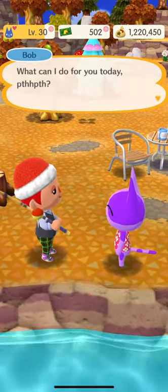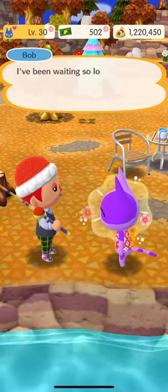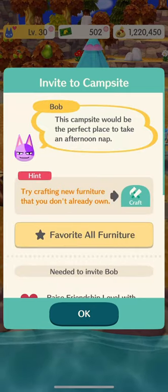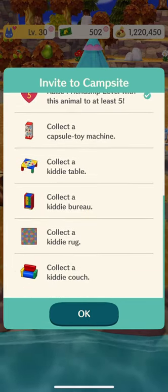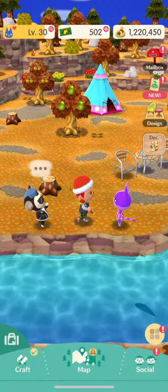He's still talking to me. Hey, you want to come to my campsite? It's always the last thing I do. Then he's going to ask you to favor a bunch of furniture and build it for him. I actually have almost all this stuff except for that capsule toy machine — or at least it's in my agenda, I have it on the favorited list to make.